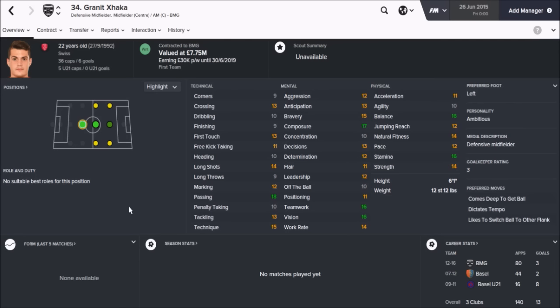You've also got Xhaka, who in real life has just signed for Arsenal. He can play in central midfield or as the defensive midfielder and will dictate the play for you: 18 passing, 15 technique, 16 vision, and 17 composure. He's already made 80 appearances for Borussia Mönchengladbach. His media description is defensive midfielder — comes deep to get the ball, dictates the tempo, and does like to switch the ball to the opposite flanks. He's under contract for four years still, valued at 7.75 million, and at just 22 years old he's already got 36 caps for Switzerland.